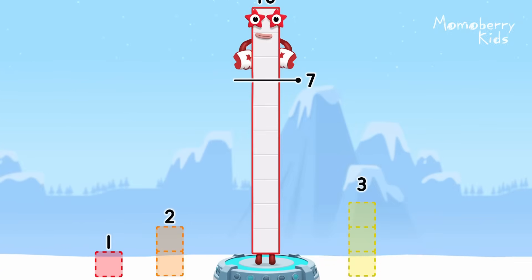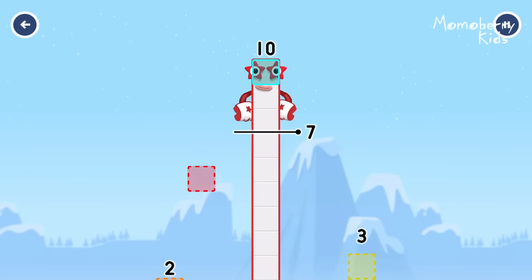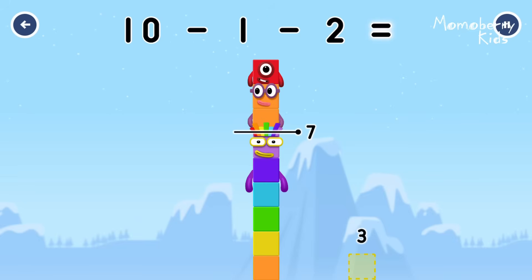Take number blocks away from ten to leave seven. One. Two. You got it! Ten minus one minus two equals seven.